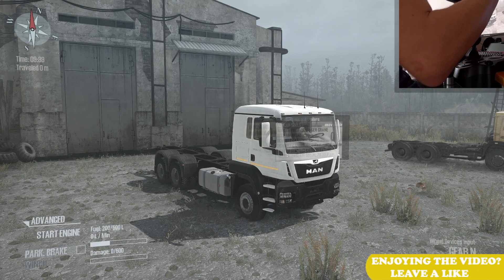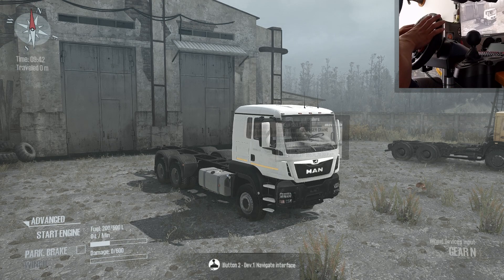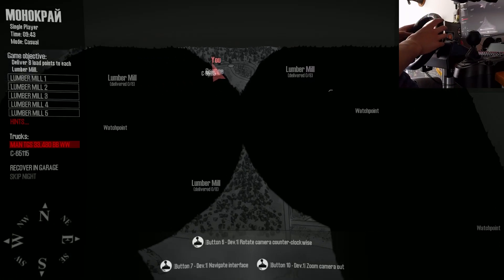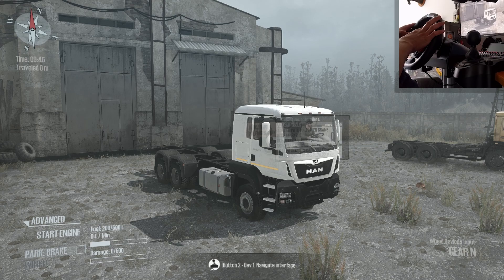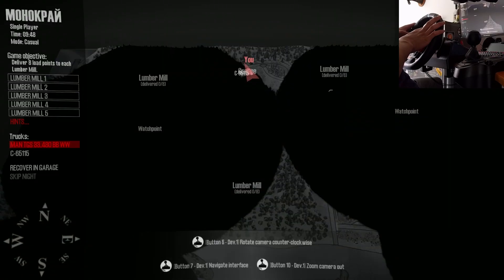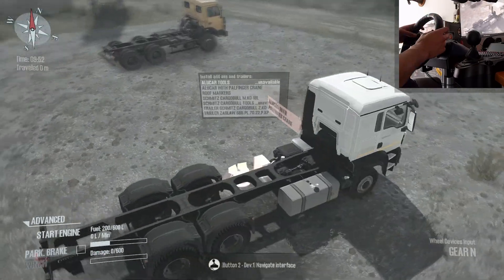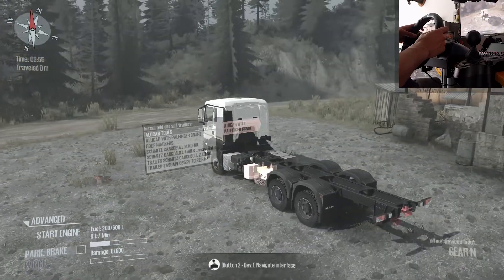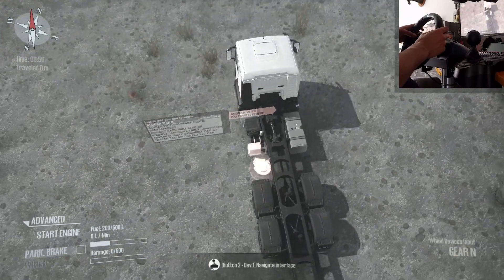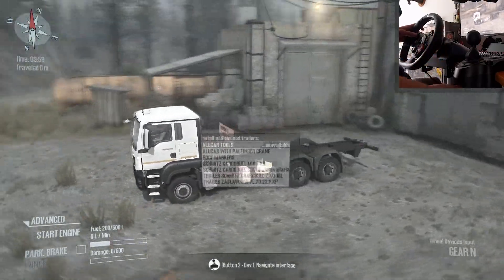Hey, what's going on everybody, welcome back to a new SpinTires MudRunner video. Today we'll be playing on the Monochrome map, and we will be playing with the MAN TGS 33.480 BB WW - this truck right here. We will be playing as usual, exploring the map, seeing if the vehicle is any good, and I will give my opinion about it.